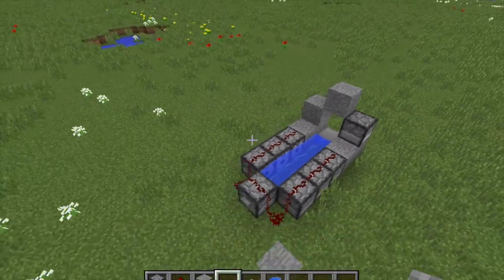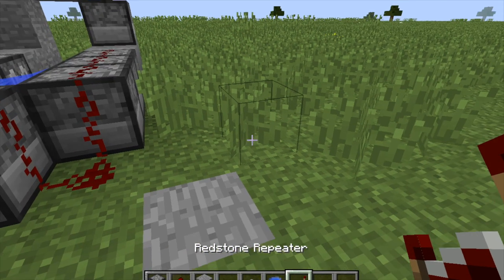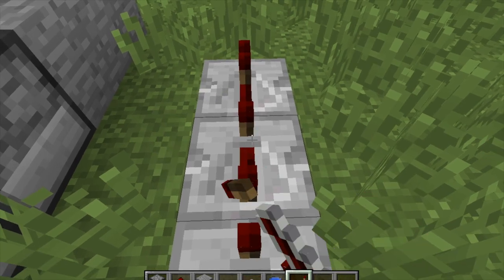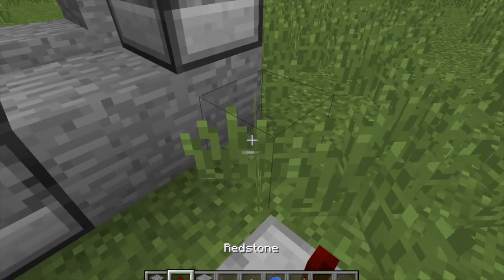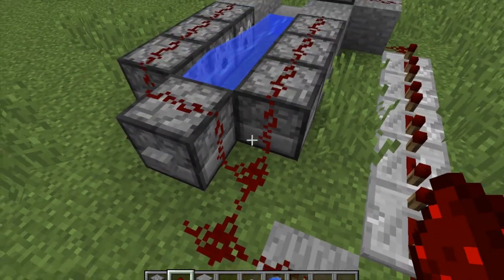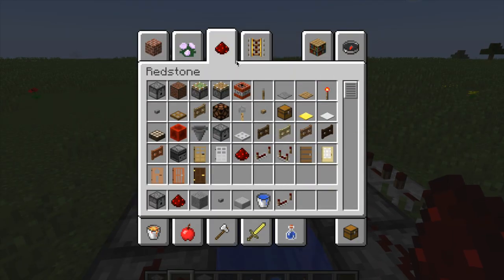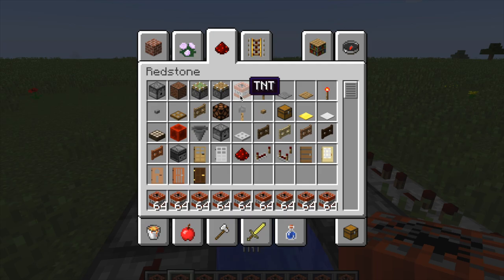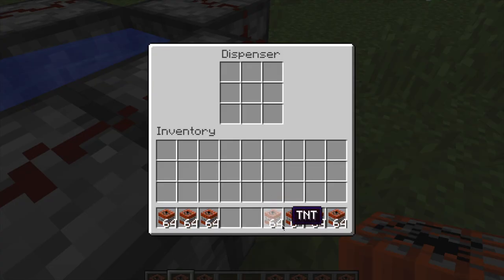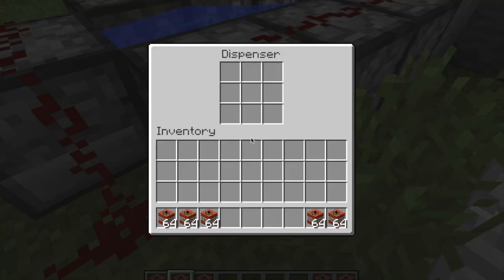For this one you can try and make this part automated, so you'll need some repeaters. Put them along the side here and set them to full ticks, then put a block right here and some redstone connecting it. If you push the button it should set that off too. Then all you need to do is fill all this with TNT — for right now we're just gonna put one stack of TNT in each, so you'll be able to shoot this thing 64 times.